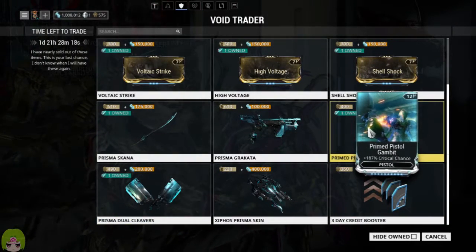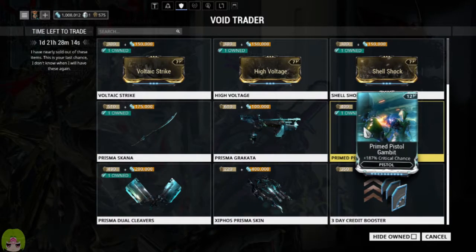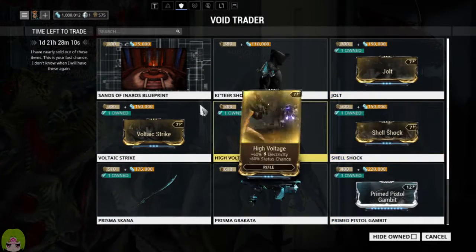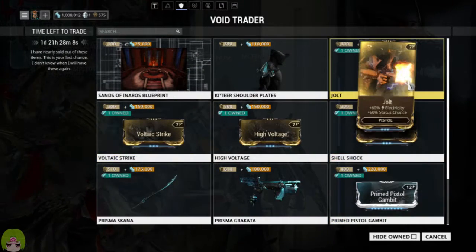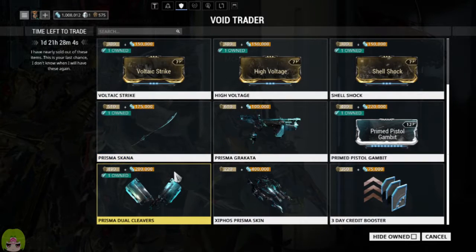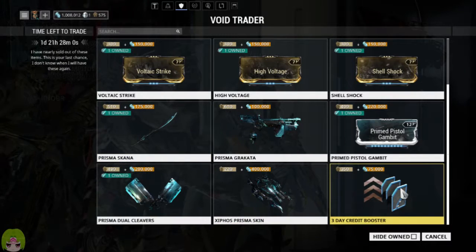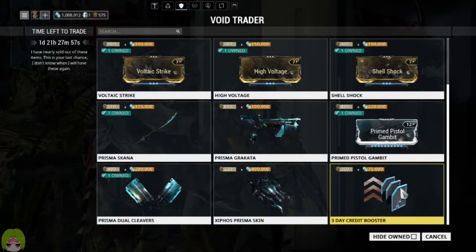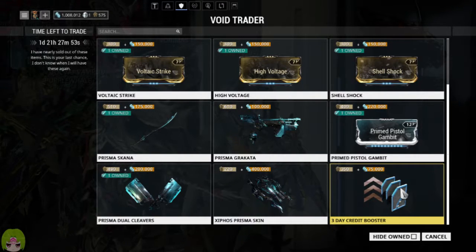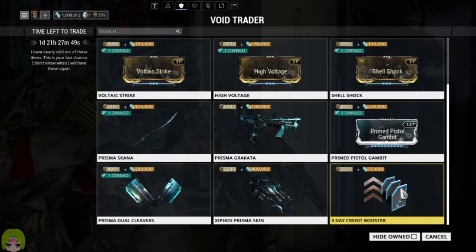Prime Pistol Gambit is going to give you that crit chance — definitely pick that up. So out of these, a lot of things I would say: any of the mods, definitely pick up any of the mods, and either of these weapons. All fantastic. Credit booster — you could, if you would like, though you would be paying platinum for it.